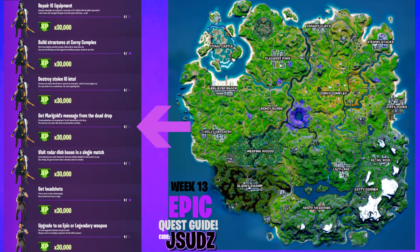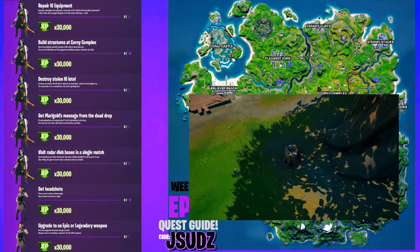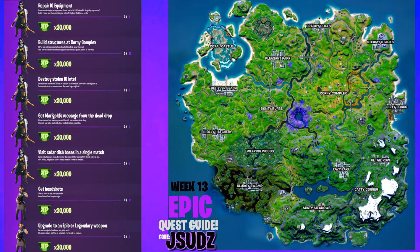For this one then guys we need to get Marigold's message from the dead drop. You want to go to this bridge here which is located by the center of the map and towards Boney. Go up to these tree stumps and you'll find the device on there. Just go up to it, press interact and that's done.